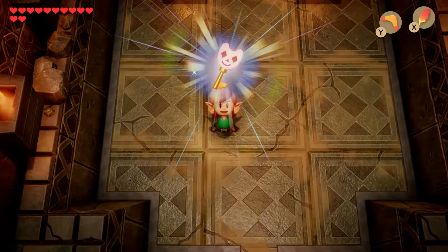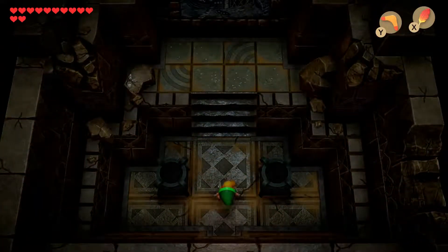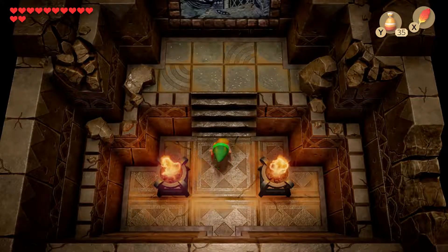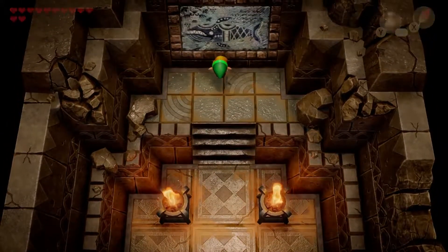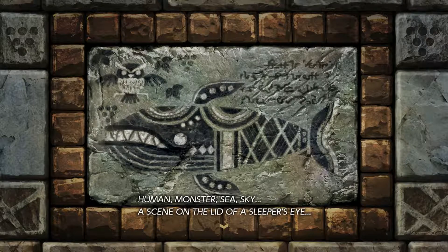You got the face key! The next step would of course be to go to the face shrine, but if you go to the room in the back you'll see a painting — like an old carved thing on the wall — and it kind of tells you a story about the island you're at.